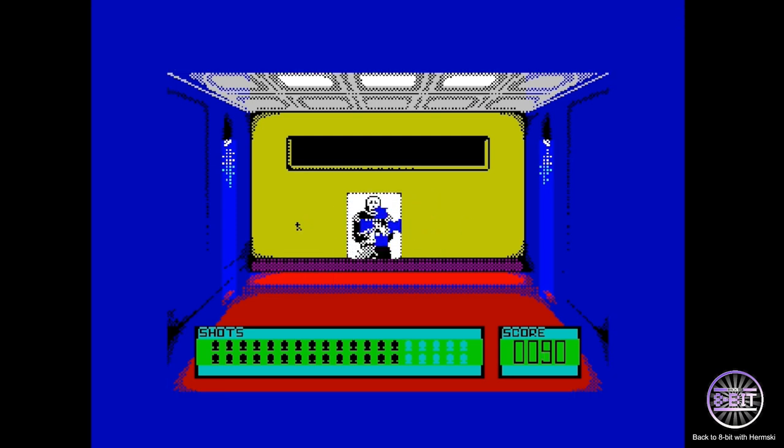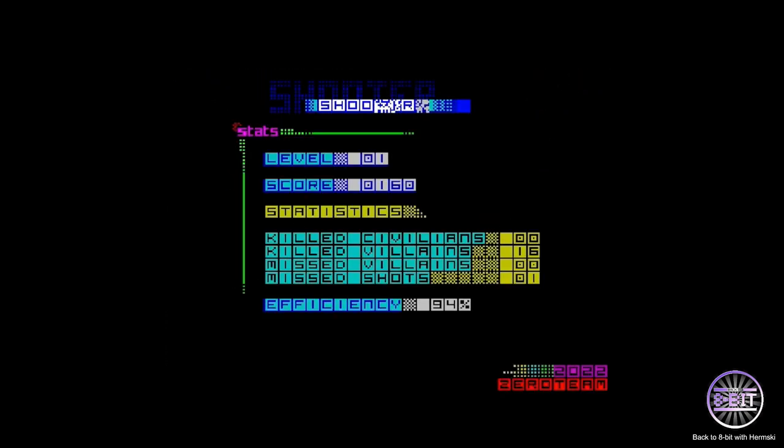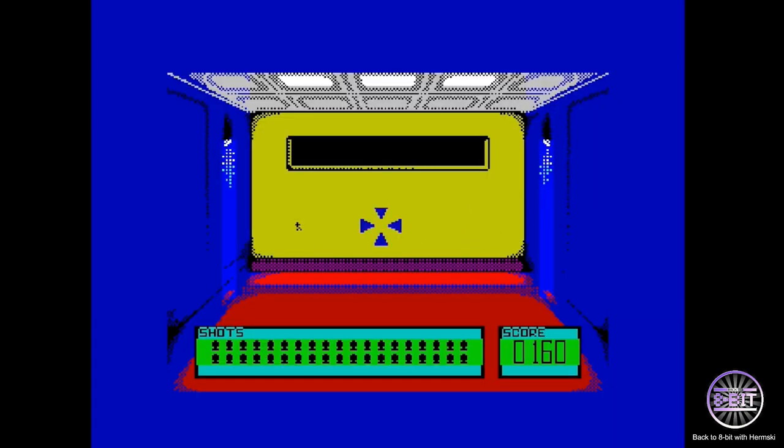It doesn't matter so much, because no matter where you shoot on that oblong card you get 10 points. You don't get any extra points for a headshot, and it doesn't matter if you miss the body totally — just get inside that rectangular box because it still counts as a hit. My stats: 16 villains killed, 94% efficiency — not too bad for the beginning level.